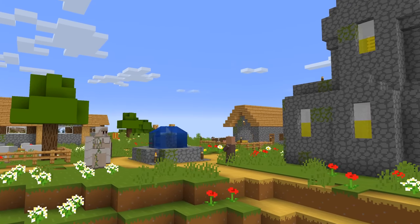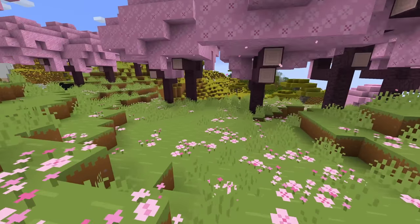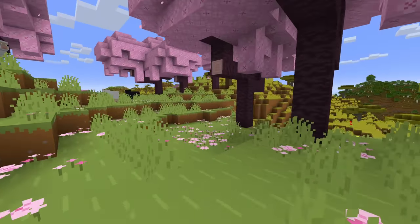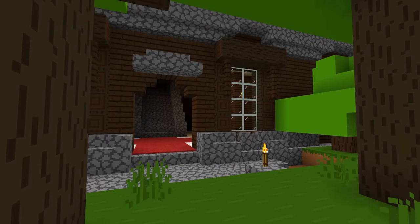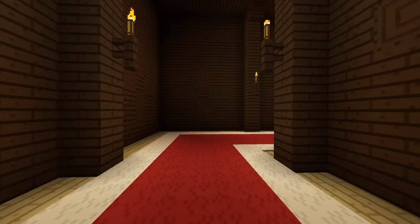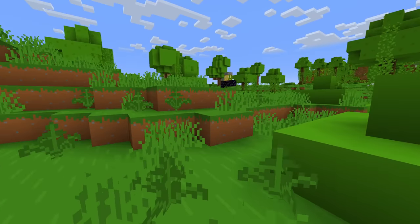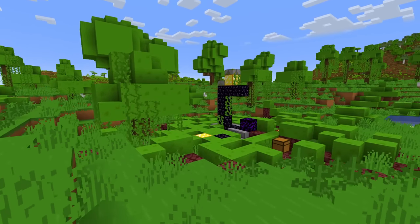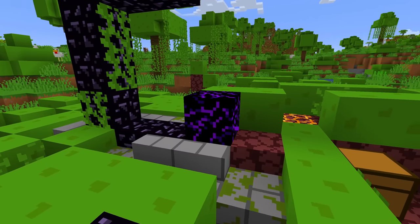First up we have the tried and true Bare Bones pack by RoboPants. This resource pack perfectly captures that simplified style in the Minecraft trailers and has been a popular pack for a very long time. Your other option is a pack by Diamond Isn't Here called Trailers Vision. This pack attempts to recreate every texture from the trailer in exact detail, which is amazing and overall I think they've done a really good job. Each of these packs has its pros and cons but I'll leave that to you to decide which you prefer.